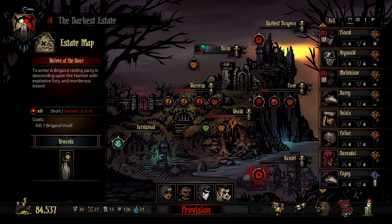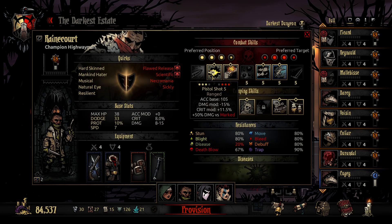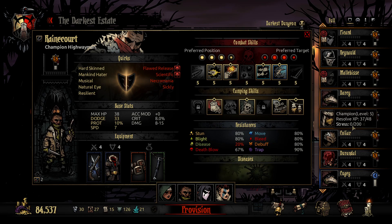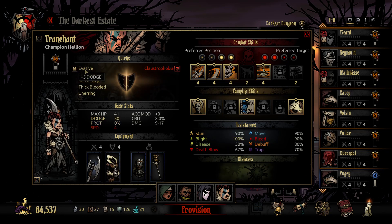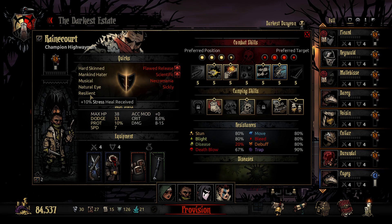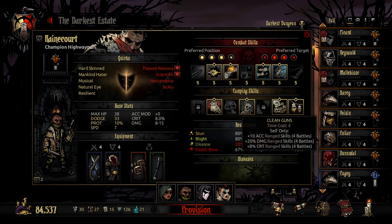I do look at my Shield Breaker and go — do I want to bring her? Even more dodge, intrinsic more accuracy, more damage versus humans. Yeah, I think this is what we'll go with.